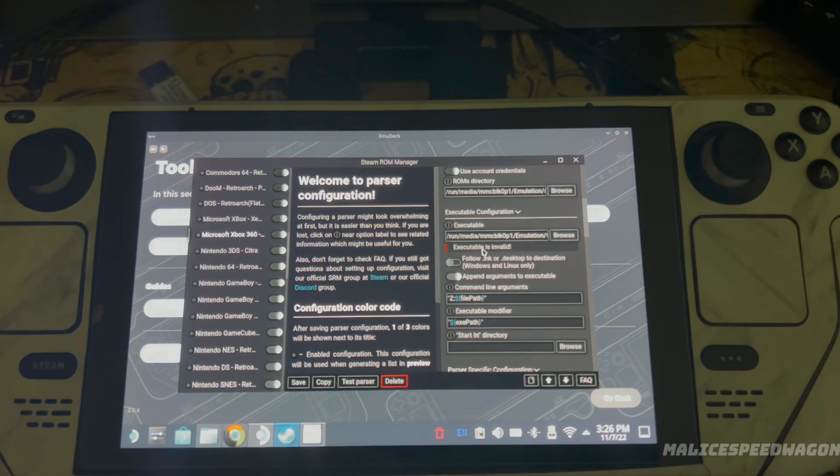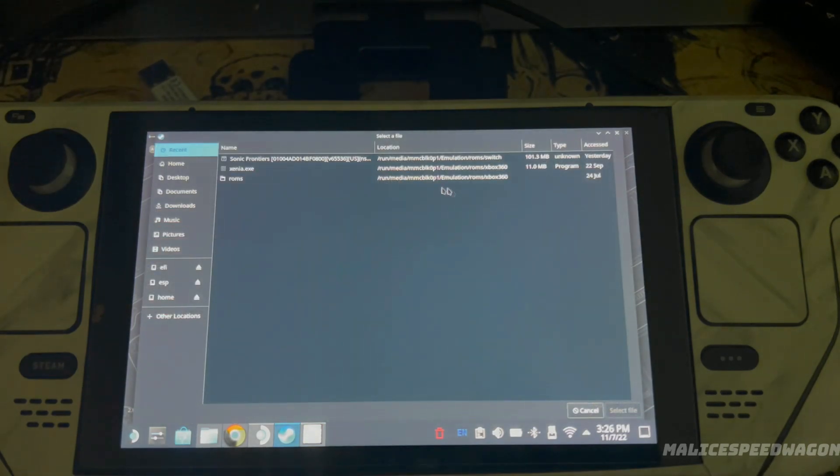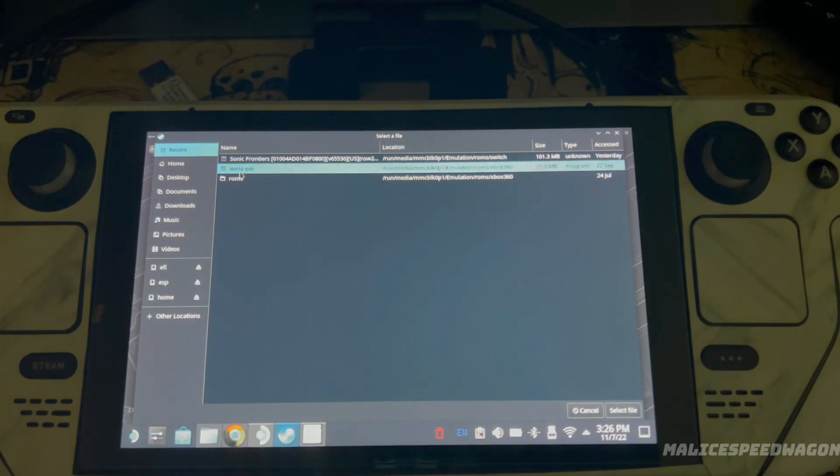It's going to say the executable is invalid, so what you'll have to do is click on it and click on the Xenia one. It should be in its path: run media, emulator 360.